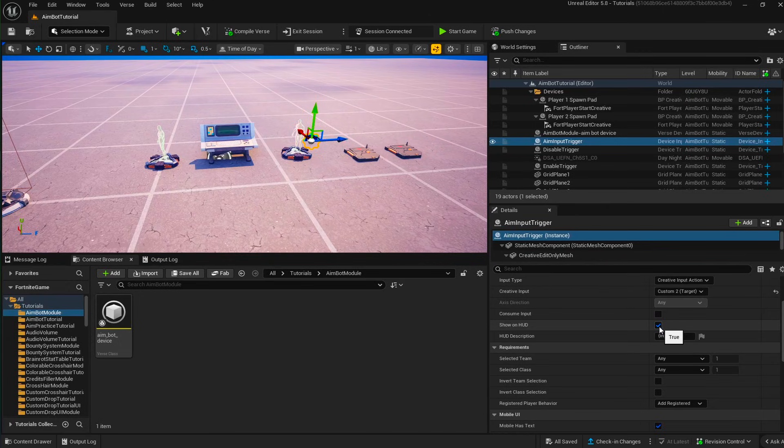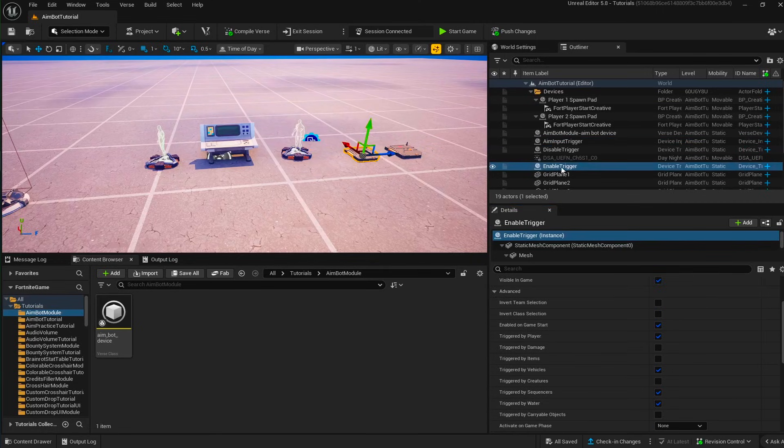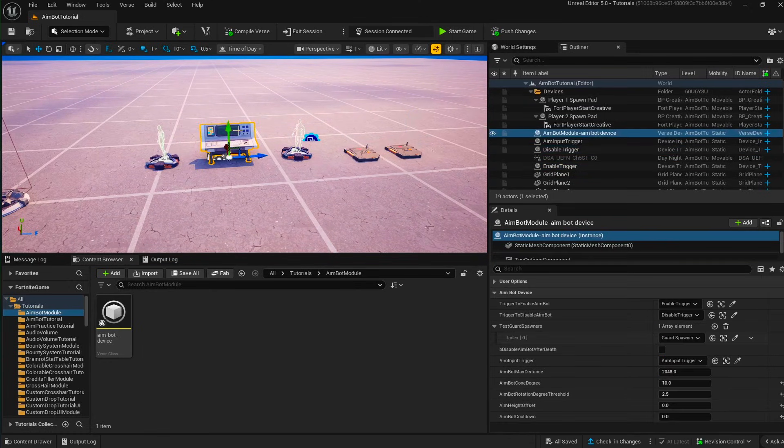You don't need to show the aim input on the HUD, but since aimbot only works when you're aiming, maybe you could label it something like 'aim for aimbot.' Also, this is set to auto-registered by default since the device just listens to the held event. But if you want to use the HUD for your aimbot, I'd suggest making it require-registered, then register it on the enable trigger and unregister it on the disable trigger.